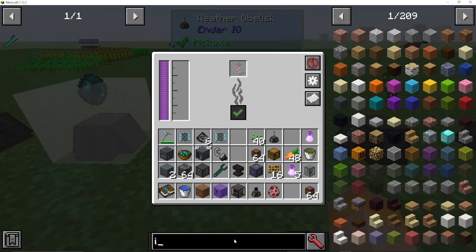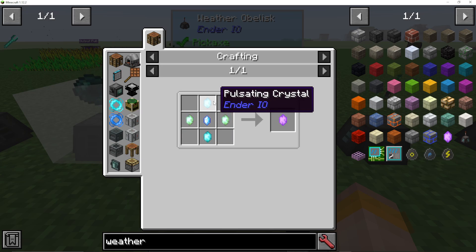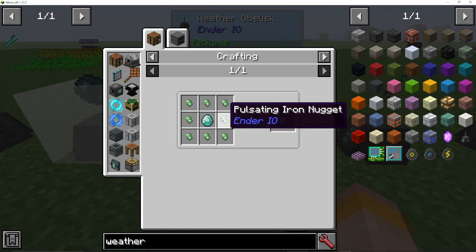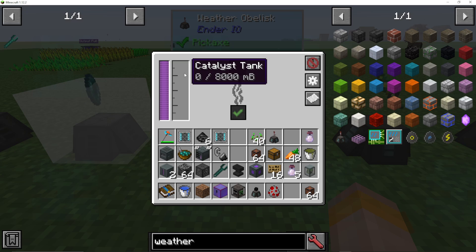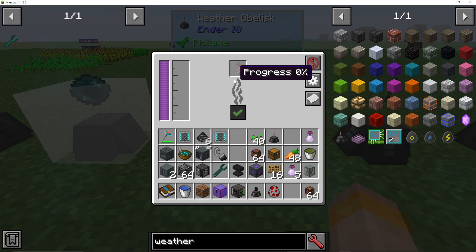Then we've got the weather obelisk, which is a really interesting one. To make it, you need a weather crystal as the main ingredient, which requires pulsating crystals, vibrant crystals, and an ender crystal. The pulsating ones are just pulsating iron nuggets and a diamond. What you do in the obelisk is put a fluid in the catalyst tank along with fireworks — it works like a weather balloon, shooting up into the sky to make the desired weather happen.